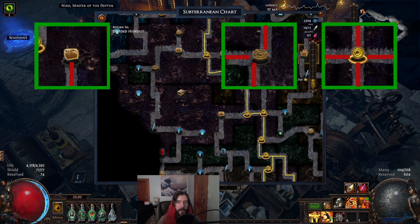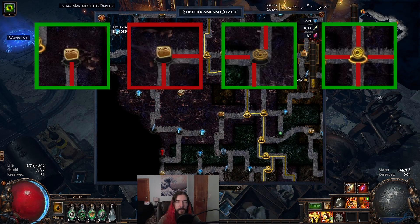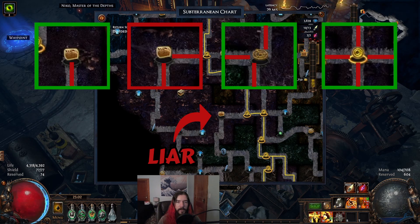If you see a hidden node that you want to reach, the first thing you should do is look around it for any nodes that appear to have two connections. If you see a node like that, then it's lying to you and that's where the hidden path is, because no Delve node is allowed to only have two connections.